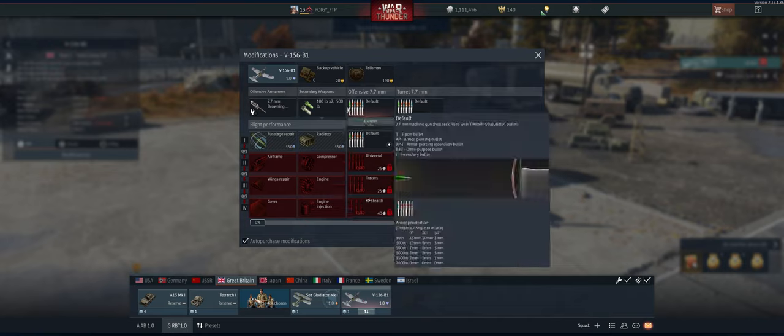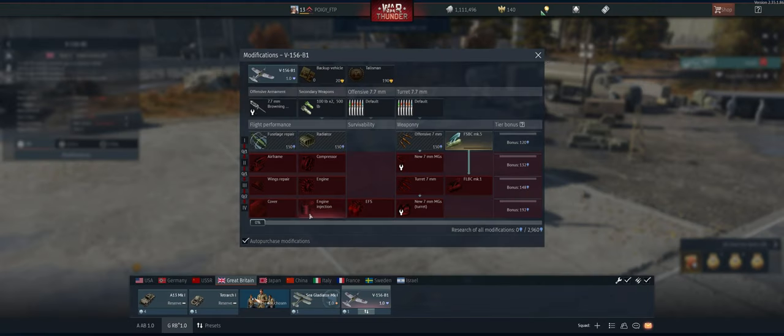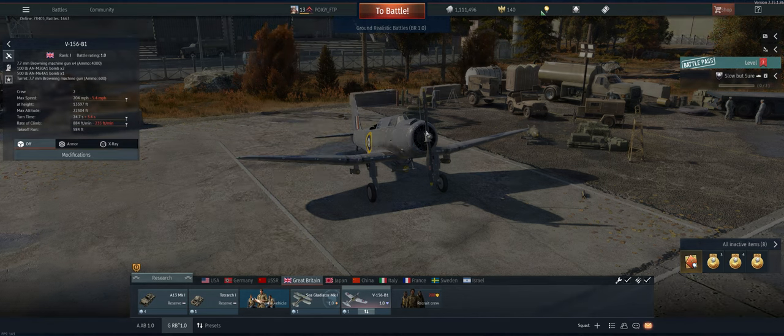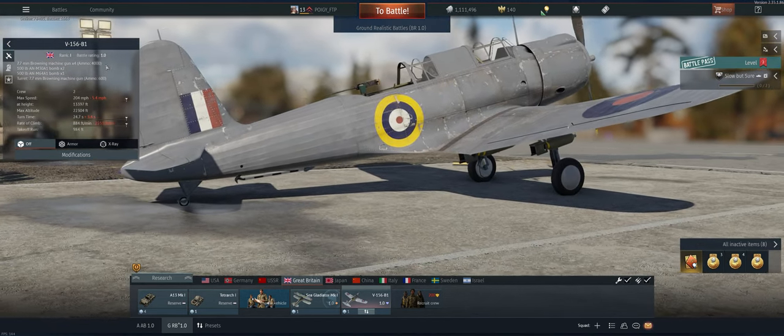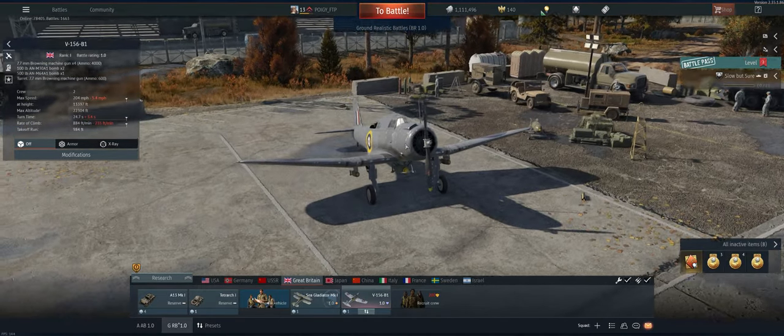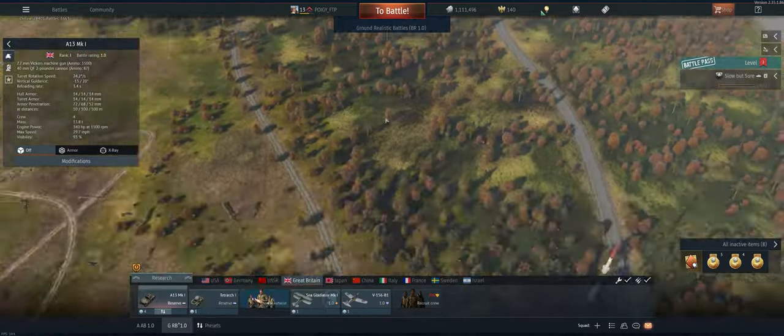Also on the V156B1, we haven't done anything with it yet. Took a look at the ordinance — we want two 250s and a 1500. I know some of you guys are fans of the Swordfish and I am too, but this one has four front guns, so after we drop our bombs we've got 4,000 rounds of ammo to go after AAs and open-top vehicles. I think this one is a definite favorite.